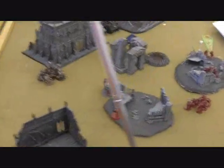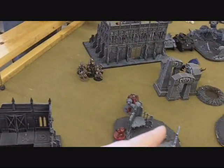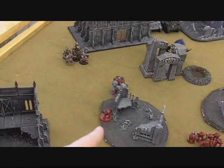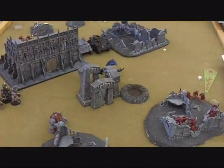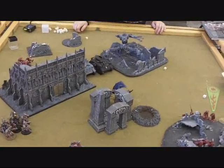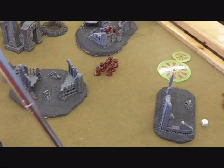For the bottom of Turn 2, the Sorcerer used Lash and pulled the Terminator 7 inches. Then the Dread assaulted and wiped out quite a few of them — only one Terminator remains. The Demon Prince blew up the Blood Angels' Dread with a lot of hits. The Defiler tried to shoot at the Tactical Squad again but it drifted off into the terrain, so no damage.